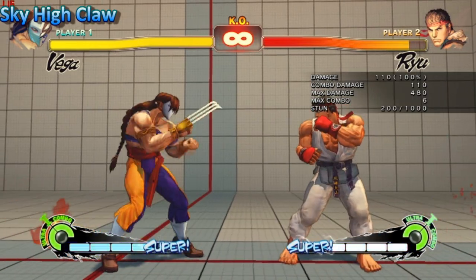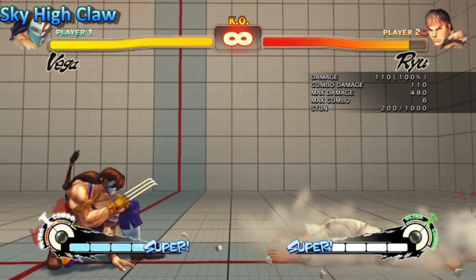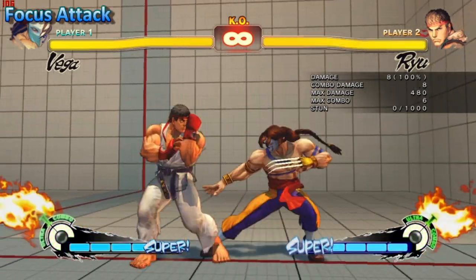Sky High Claw received a buff — all variations now knock down and the EX will hit a crouching opponent. And last but not least his focus attack got a buff to its hitbox.